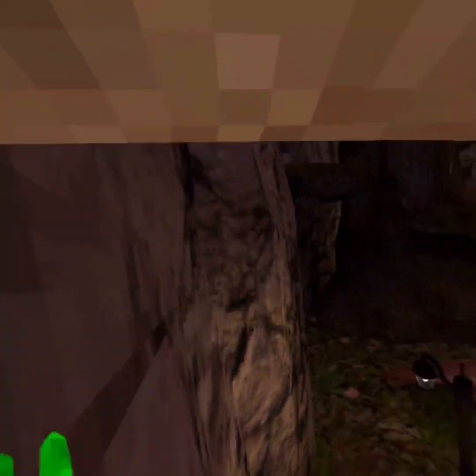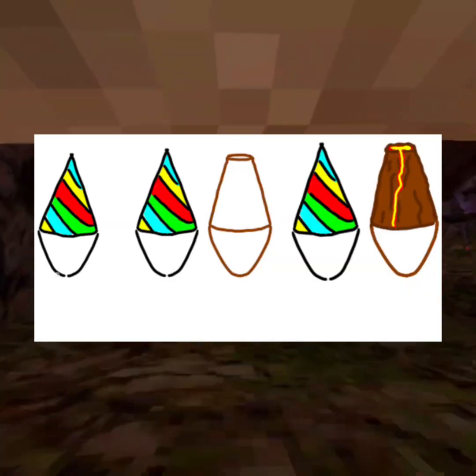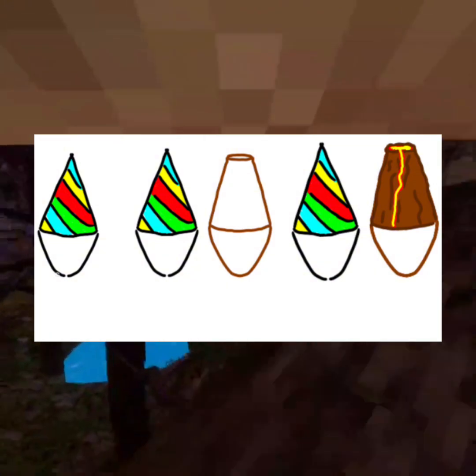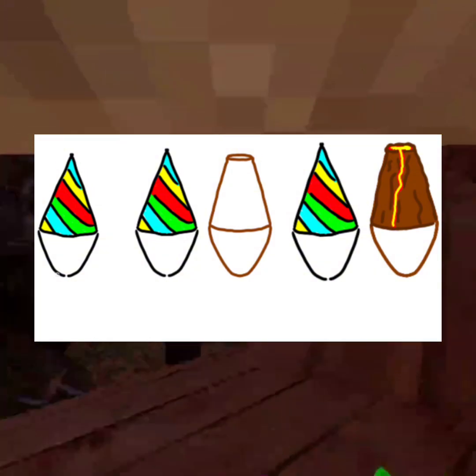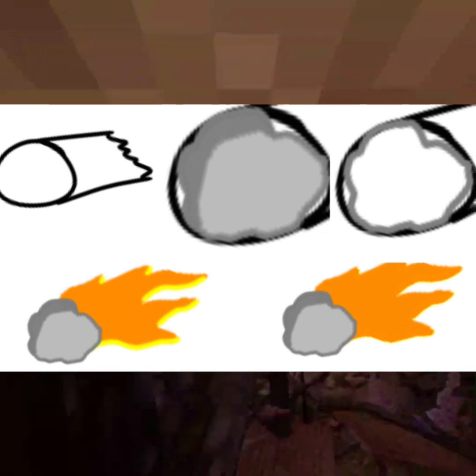I'm just gonna talk through it. The first thing I did was when I was bored in school — I drew a mini games kid hat, party hat, whatever you want to call it. And I had an amazing idea: make it a volcano. So that's exactly what I did. I drew the outlines so I could get it perfect and then drew the overlay on top.